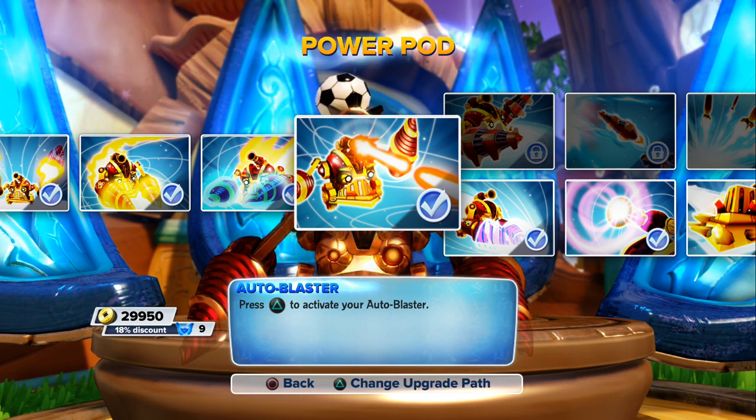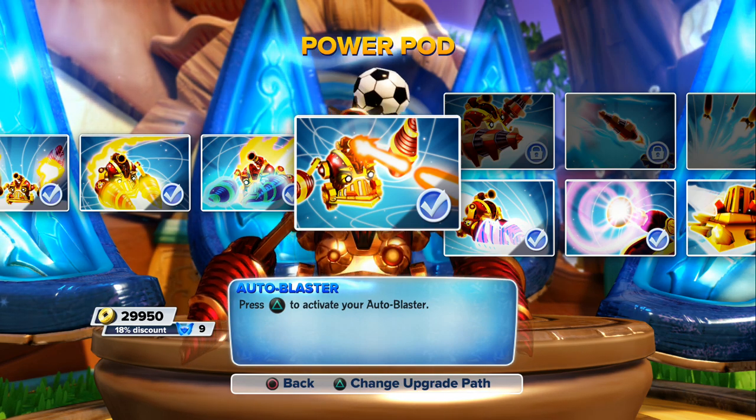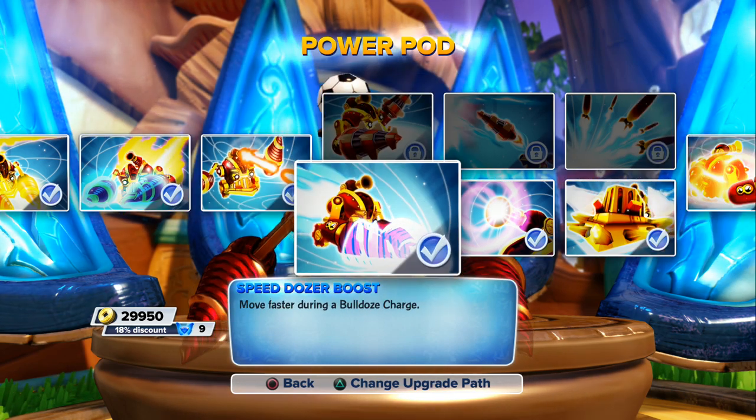On my PS4 remote, triangle is mapped to the L1 button, so I just drive around and hold L1 — that little laser beam, the auto blaster, just locks on anything and keeps shooting. It makes it a really rare, priceless move for a Skylander.